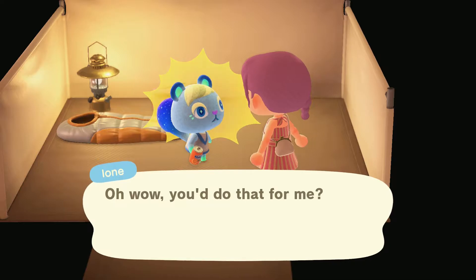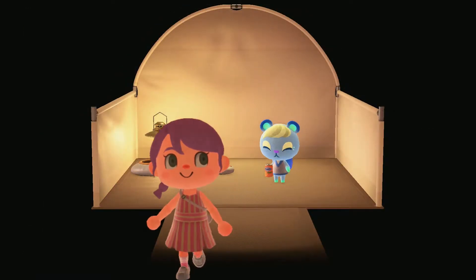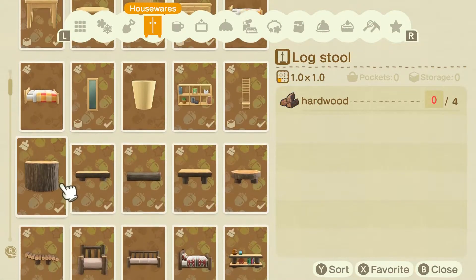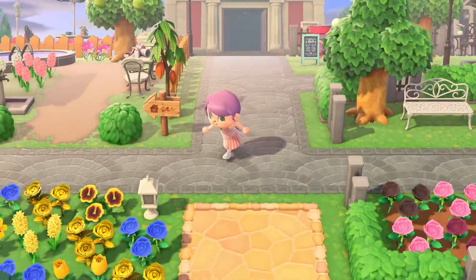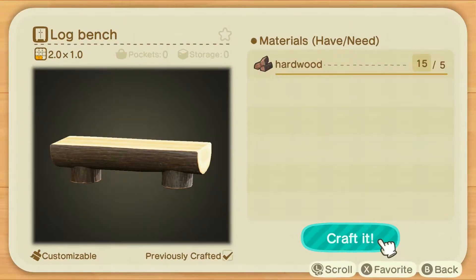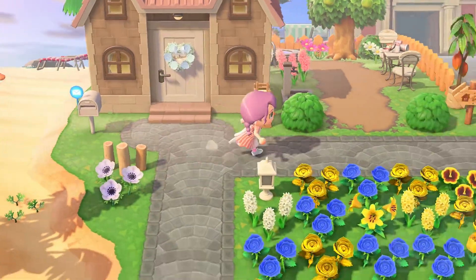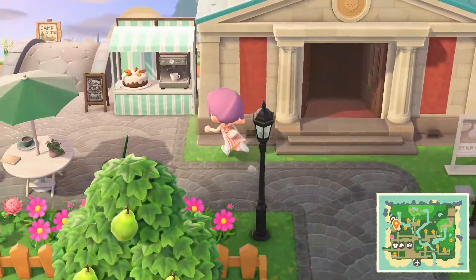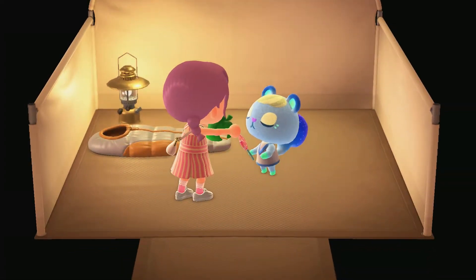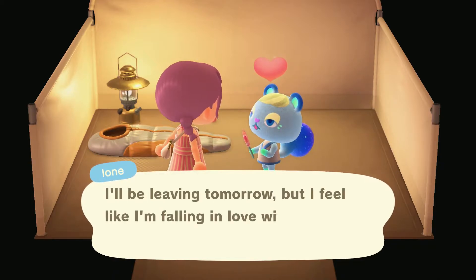No problem, I can do that — I can whip out a log bench any day! Let's do this. What do you need for that? It needs hardwood — I think I have that already, so we can just craft it. Let's go back to the campsite. Now she has to carry this big bench away when she leaves — it will not fit in her backpack. Here you go — this is the finest log bench you can find. She loves it!